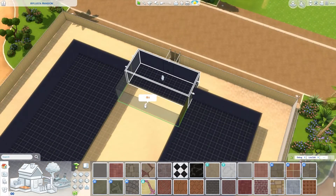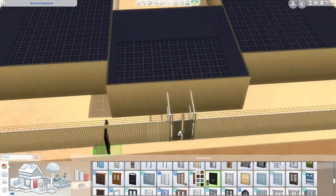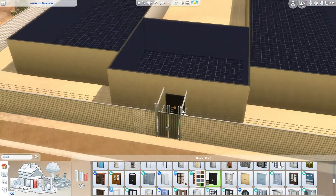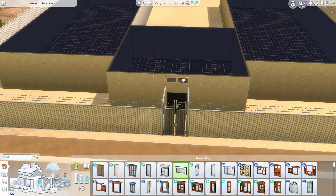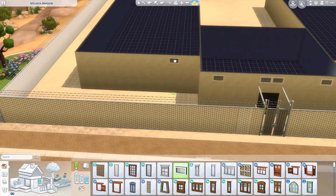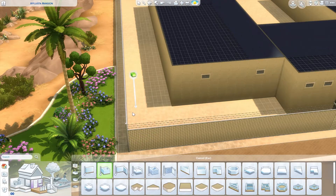I'm building a symmetrical prison — we're going to have a cell block on one side and a cell block on the other side. Then we're going to put these tiny little windows in here because we want to let light in, but nobody's allowed to see out.